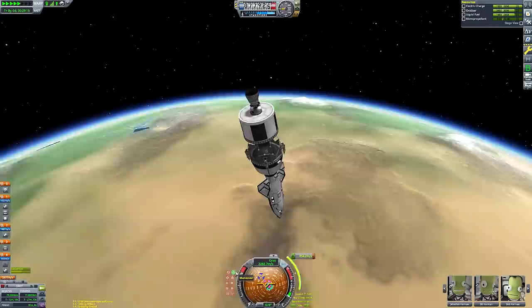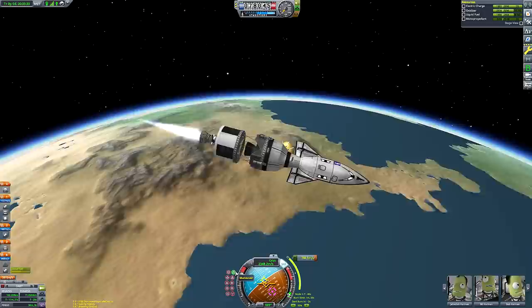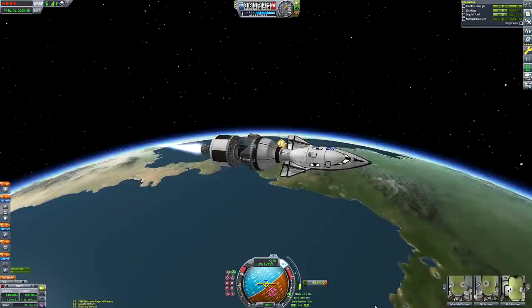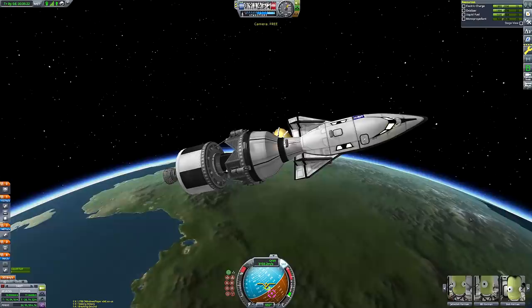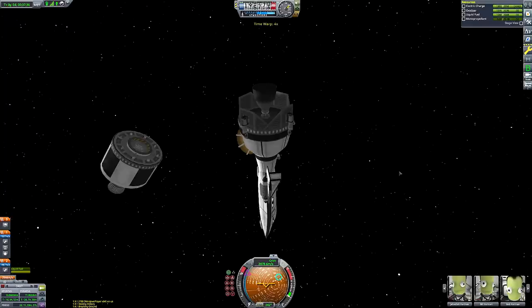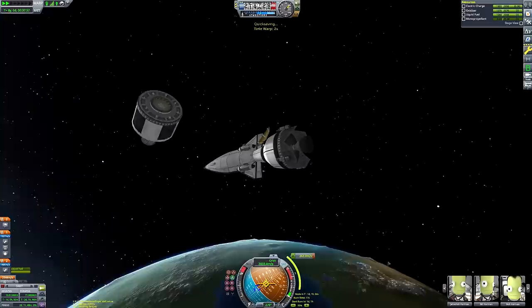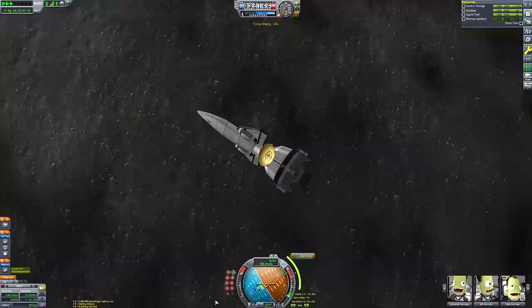I should address the elephant in the room: I have actually done this mission before on this channel. A number of years have passed since that video and I feel I'm a better player now. Looking back, that ship was janky and didn't look faithful to the actual Lunex design. This one looks far more accurate — we've got those fairing pieces and structural pieces. This is now my official Lunex recreation.